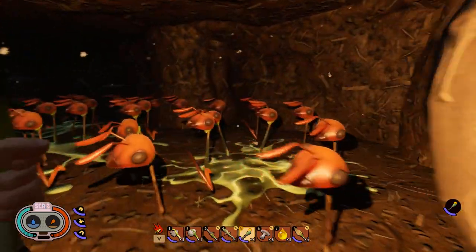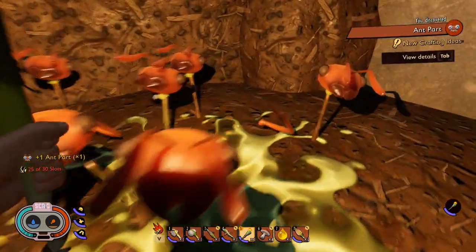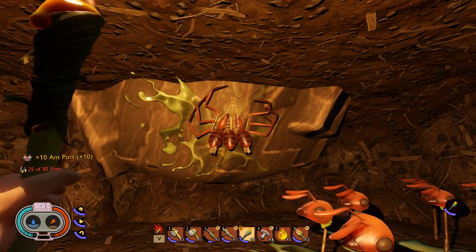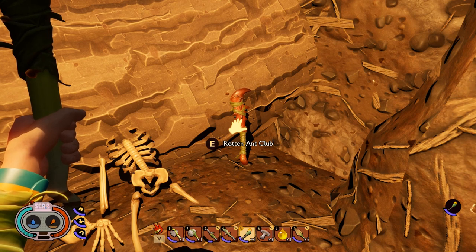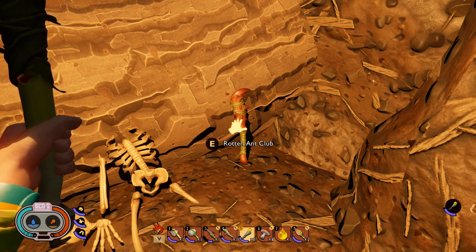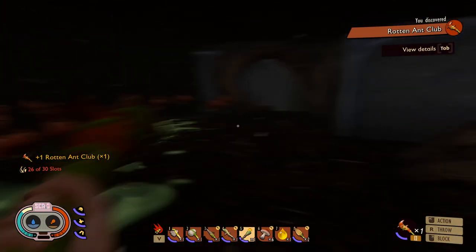You go in - helps if you've got a torch. There's loads of massacred ant heads and you can pick the ant parts up if you want, it helps with resources. There's an effigy on the wall and there's a dead body with a rotten ant club next to it. You can pick that up and use it.